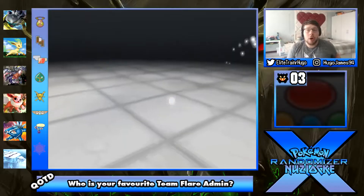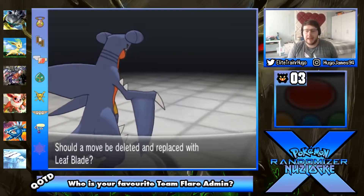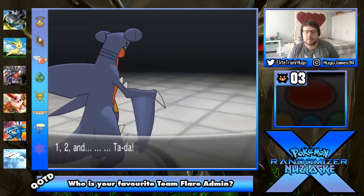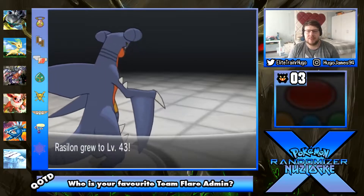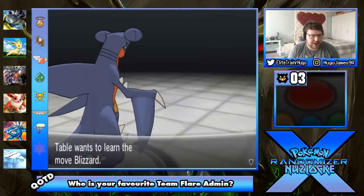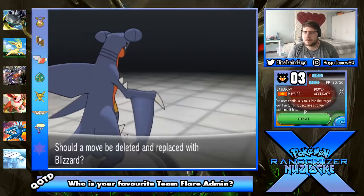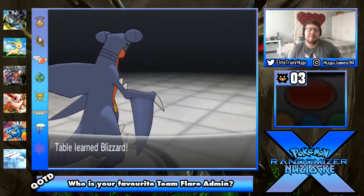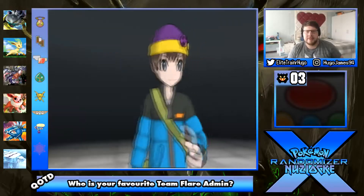Parsley is learning my favorite move - Leaf Blade! Let's go! Leaf Blade is like my favorite Grass type move. Rassilon's 43. I still haven't looked up when it learns Roar of Time. Table wants to learn Blizzard - yeah, I'm gonna get rid of Ice Ball for Blizzard. I know you're not a special attacker but Blizzard is a better, stronger move on paper anyway.